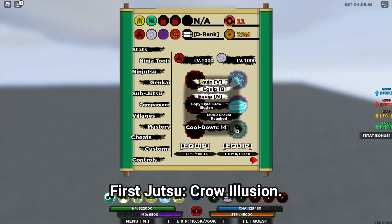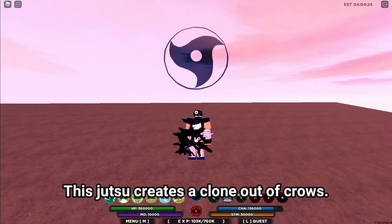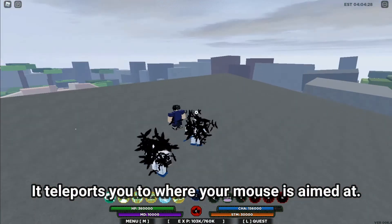The first Jutsu is Crow Illusion. It requires 12,000 Chakra and the cooldown is 14 seconds. This Jutsu creates a clone out of crows and teleports you to where your mouse is aimed at.